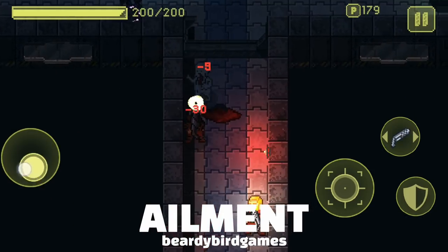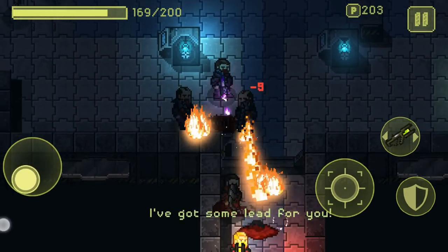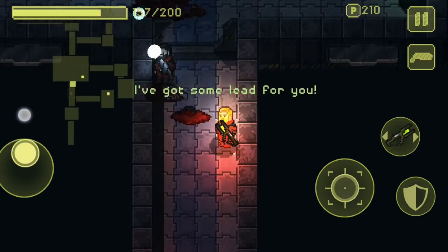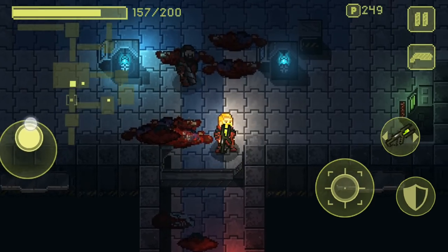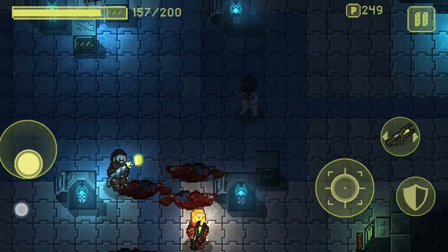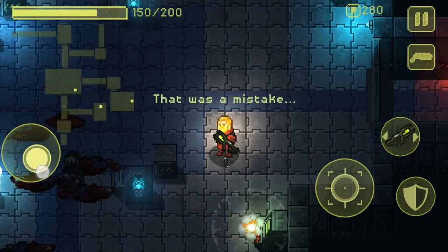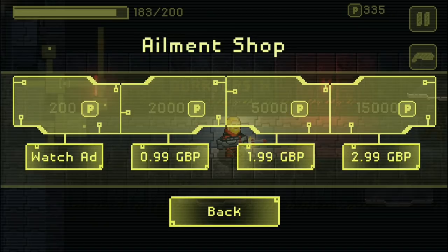Ailment is an indie roguelike sci-fi action game where we fight our way through a space station where all the crew members, for some reason, have turned aggressive and are now attacking us. The game is fun, but also really difficult, with some rooms of the space station feeling like a true action-packed bullet hell nightmare. When we die, we can choose to watch an advertisement or spend in-game currency to revive, but if we run out, we do have to start all the way over from the very first stage of this game again. And that just feels really punishing.